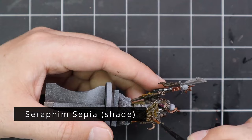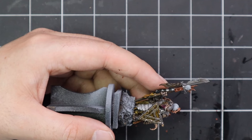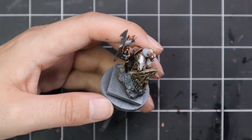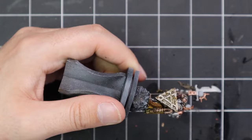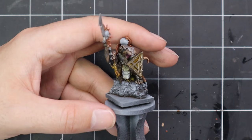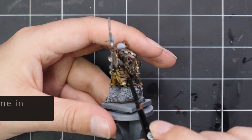After that, all the base coats are on, so I grabbed some Seraphim Sepia and applied it to the entire model just to shade him down nicely — darken down and muddy up all those different details. It's going to make the silver nice and grimy. Obviously all the skin, the fur, all those bits and pieces — Sepia is going to be the perfect shade for it and even works beautifully over the Nazdreg Yellow.